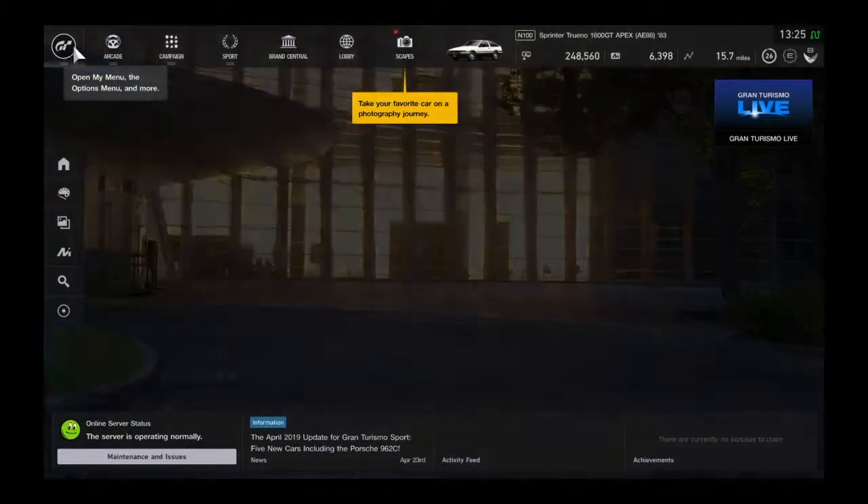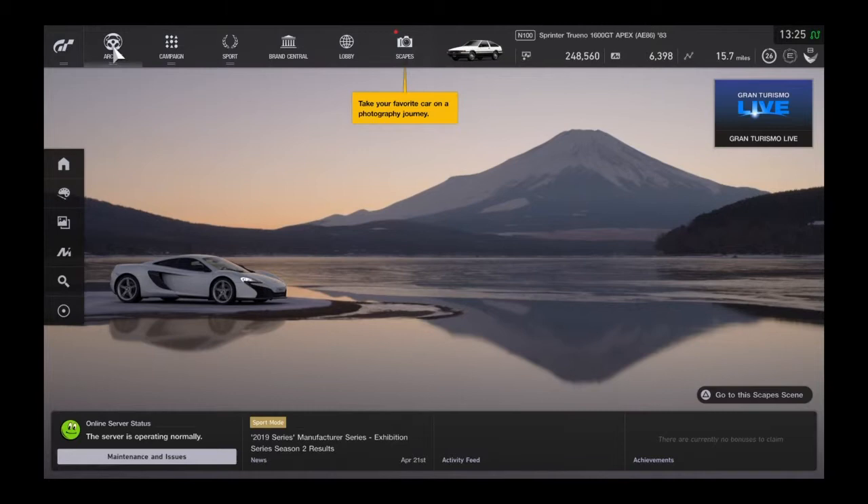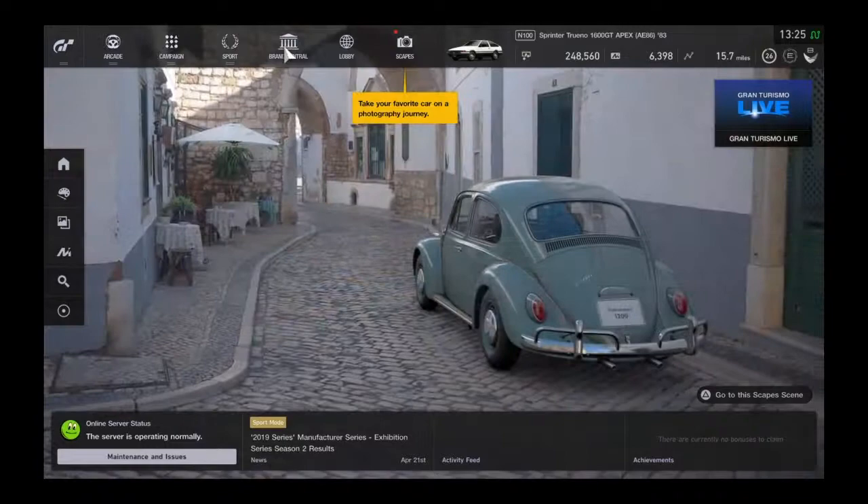Today I'm going to show you guys how to create the Drift King's AE86 — his personal 86. We can't exactly make it the way it is because the game only allows you to do certain things with the car, so we're going to jump into the garage and start with what we can do.